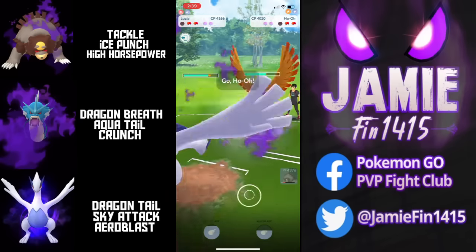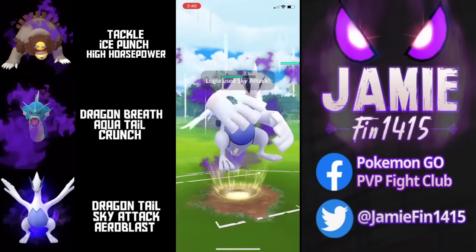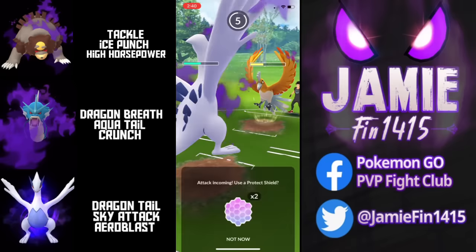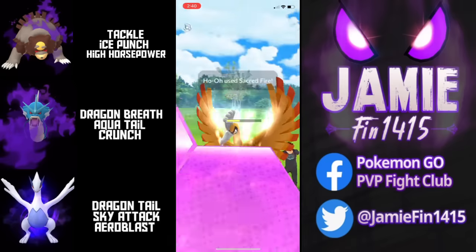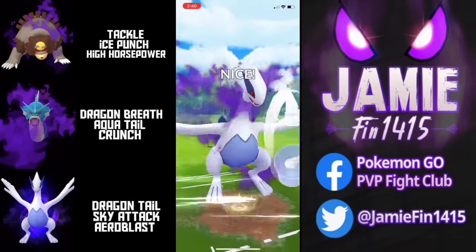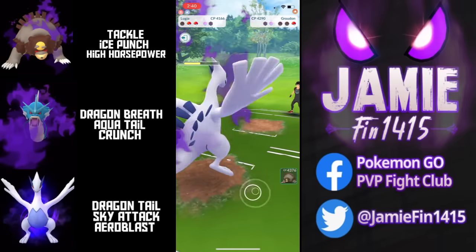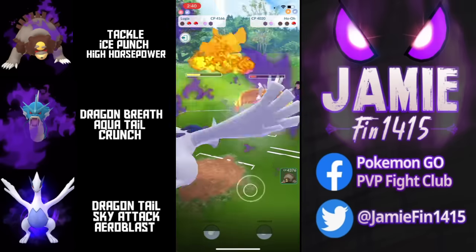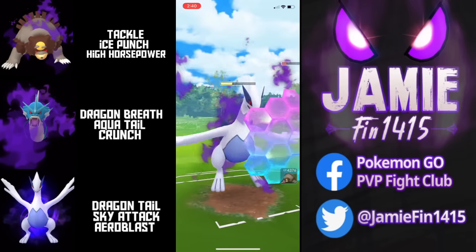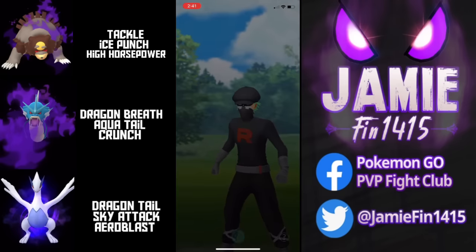Lugia gets a very nice Dragon Tail farm down. Lugia is one of the best generalists in the Master League and has a lot of work ahead. Back out comes Ho-Oh — Boston fires off three Dragon Tails and a Sky Attack for optimal fast-move timing. Sky Attack forces the opponent's first Protect Shield. Boston still has two Protect Shields himself, of course shielding up the Sacred Fire. The opponent pivots to Groudon — Boston full-sends the Aero Blast. Does the opponent respect the damage? They do not. We get the boost — let's go Lugia! Lugia is now primed to sweep. Boston shields whatever the opponent throws and one more Dragon Tail is all she wrote. GGs and thanks for playing.